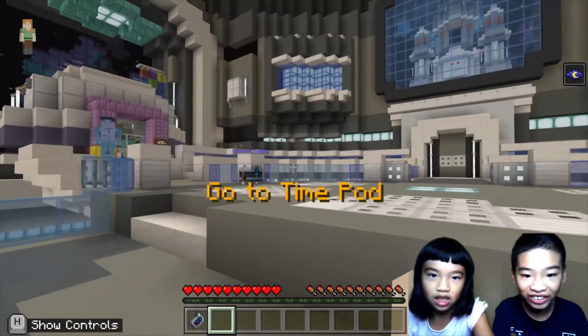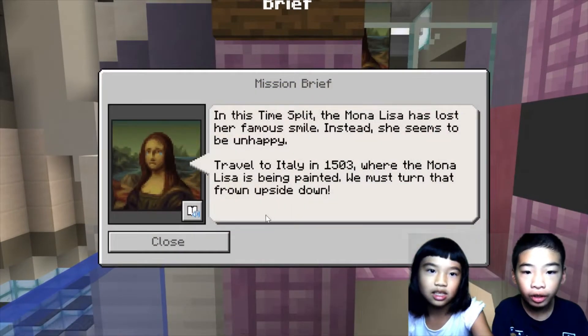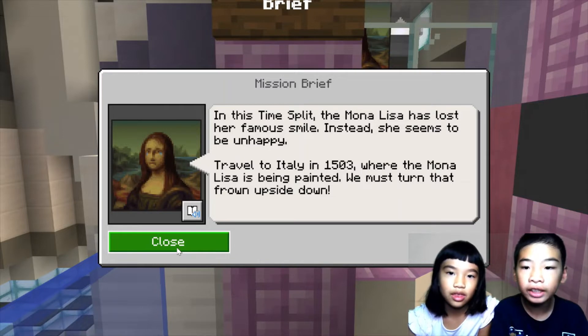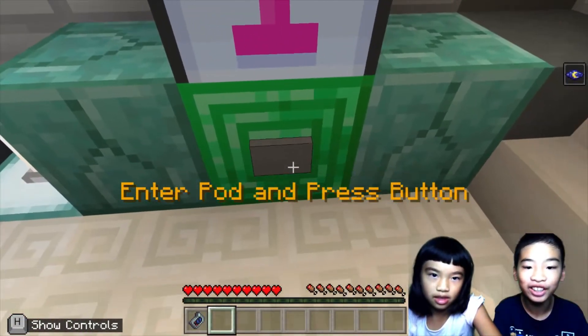So they added tears to make it kind of dramatic. In this time split, the Mona Lisa has lost her famous smile — instead she seems to be unhappy. Travel to Italy in 1503, where the Mona Lisa is being painted. We must turn that frown upside down, so we need to make Mona Lisa get painted happy again.